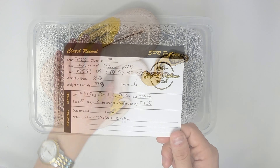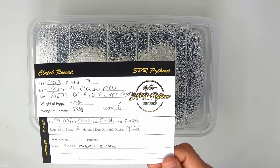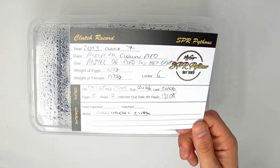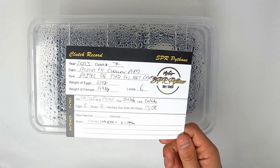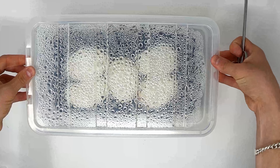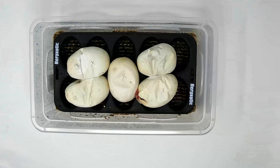Let's see if we can make a crypton pied. So here we go — pastel desert ghost pied, pastel cryptic to pastel double het, six locks, five eggs, all have made it. There were two slugs — I think it's the first year she's given me slugs actually. Hatch day is day 60 on the 19th; today is the 17th, so they're day 58. Three days behind average, but they are on the bottom shelf, which is to be expected. And to my surprise, we have got a pip — I thought these would probably go another couple of days to be honest.